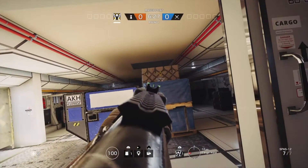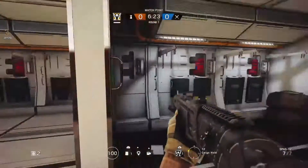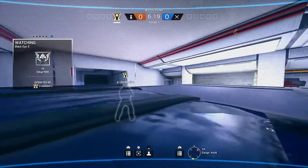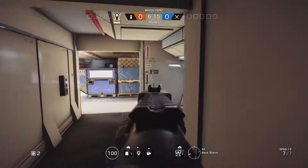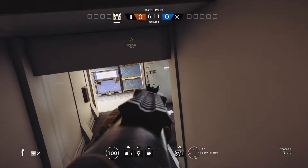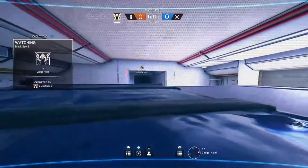For the bottom floor of Presidential Plane, the camera goes right where I've marked. You can see the door and the staircase. What's so great about this spot is when someone checks the area, they can't see the camera but it can see pretty much their whole body.